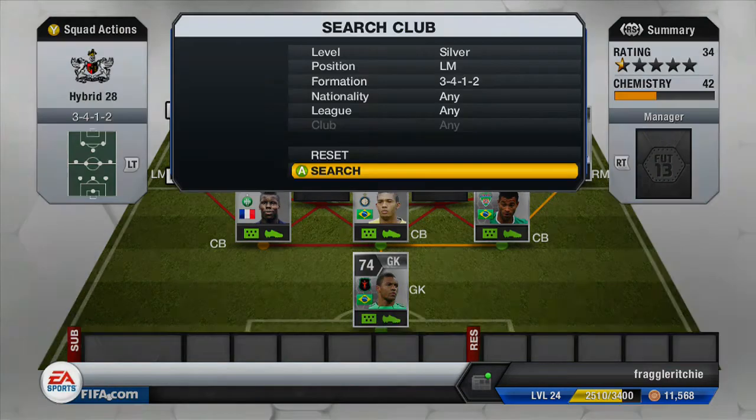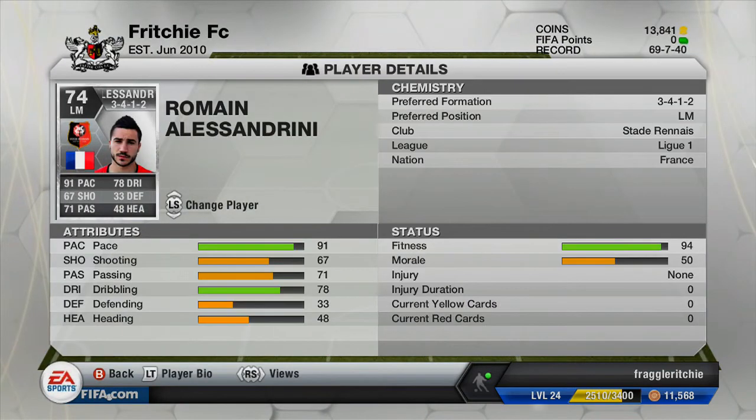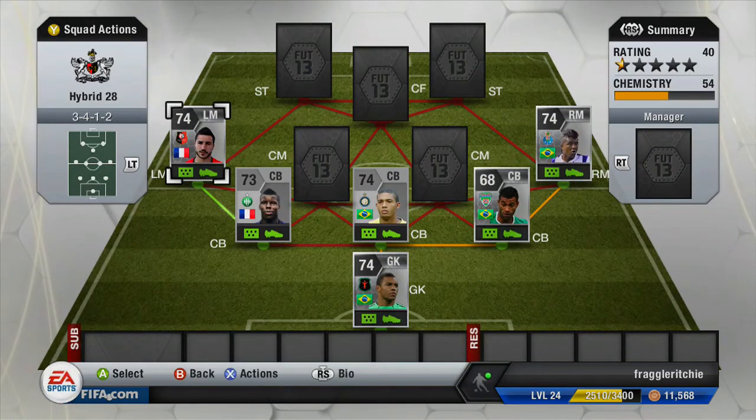Moving on to the left mid, we've got a French player — Alisson Blaney, who plays for Stade Rennes in Ligue 1. He's a really nice left mid and there's an informed version of him if you've got the coins, but I do not. He cost me 18,000 coins. He's got 91 pace, 78 dribbling, 67 shooting and 71 passing, with four-star weak foot and four-star skill moves. I've used him before and I definitely recommend picking him up.